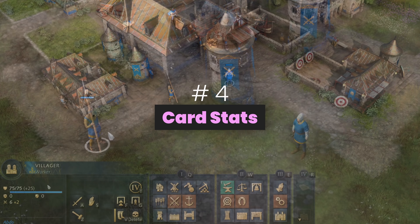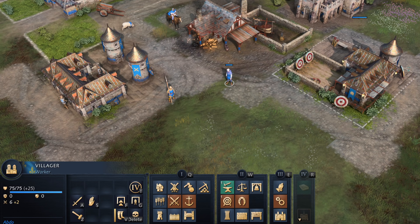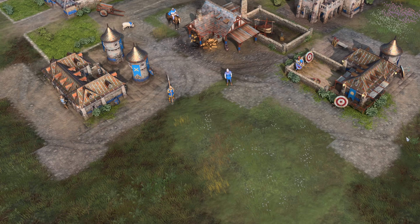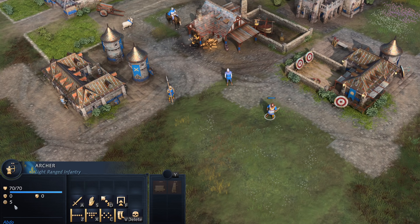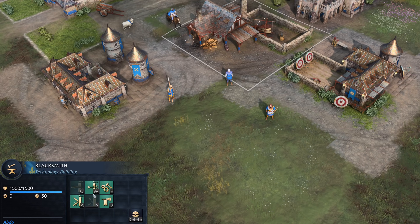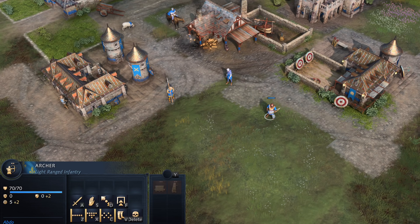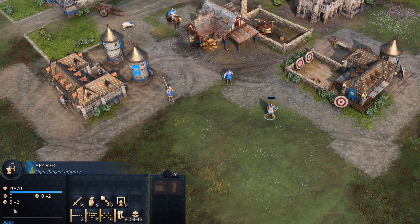Great change. Number 4: the stats on the unit cards finally showcase the base value plus the upgrades separately. This is another fantastic visual change, as we had to previously memorize all HPs, attack damage and armors for each unit, then calculate whatever applicable upgrades they may have gotten on the fly. That's a lot of math and mental power wasted for no reason. Thankfully, we can clearly see the upgrades now with a different color, so checking stats just got significantly better overall.